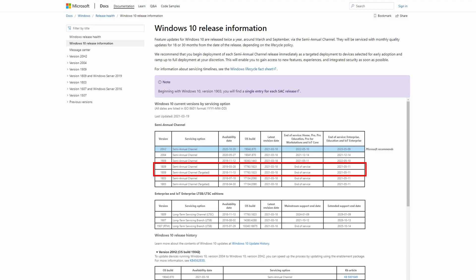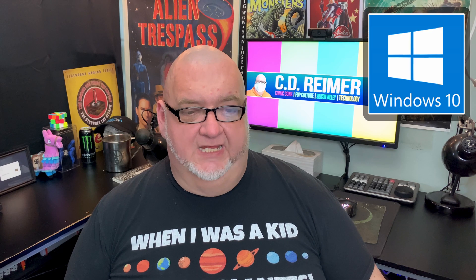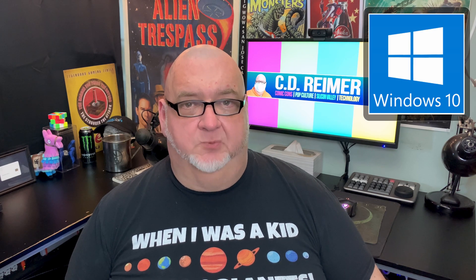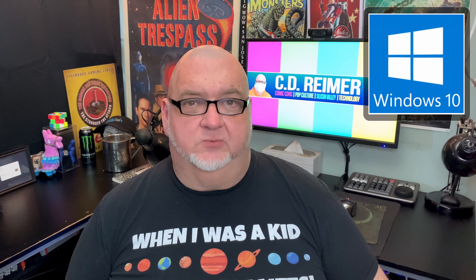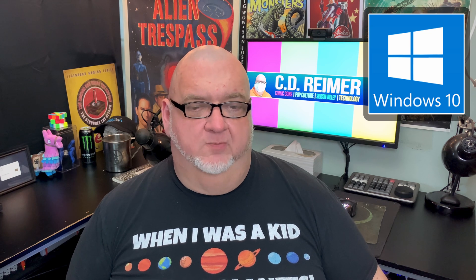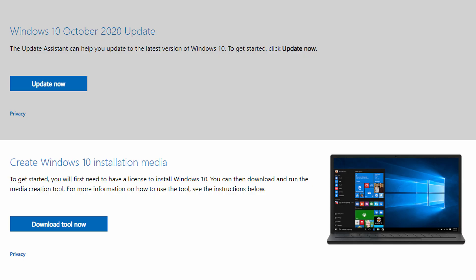I recently got a pop-up notification on my PC that support for version 1809 of Windows 10 will end on May 11, 2021. Every version of Windows 10 has three years of support, so I needed to update Windows past mid-May. Since Windows updates kept rolling back to version 1809, I used the Media Creation Tool to create a bootable USB stick. The downside of reinstalling Windows is having to reinstall all my programs; the upside is an opportunity to clean up my PC.